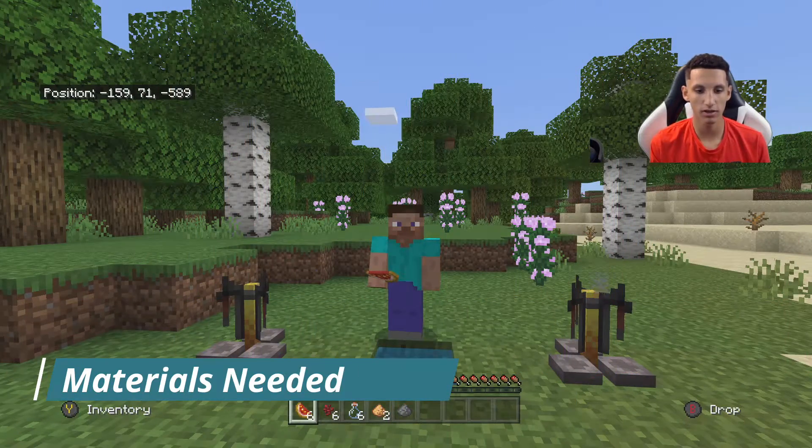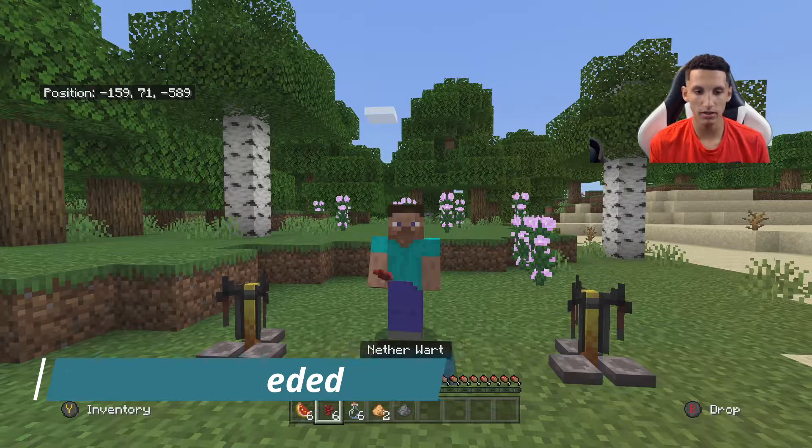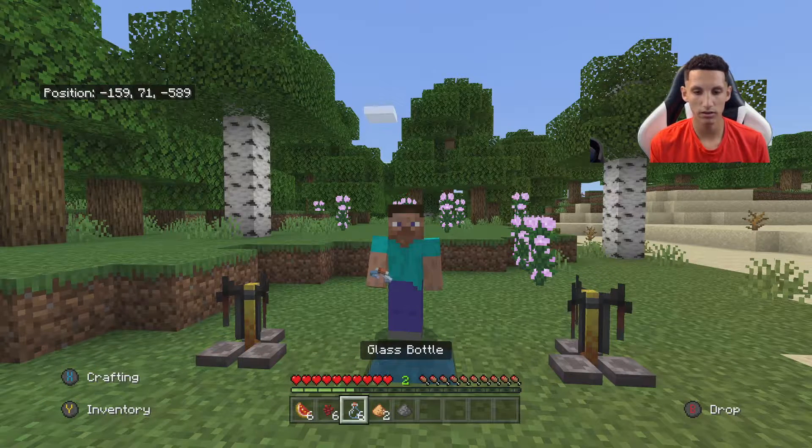The materials you're going to need for this are some glistering melon, nether wart, glass bottle, glowstone, and some gunpowder.